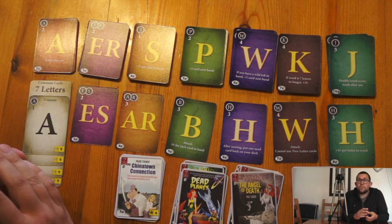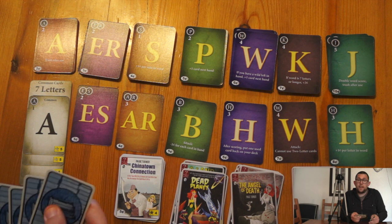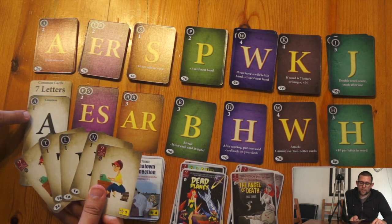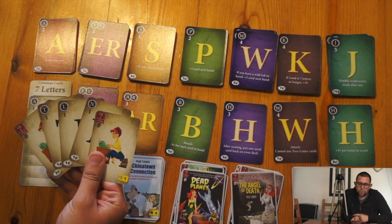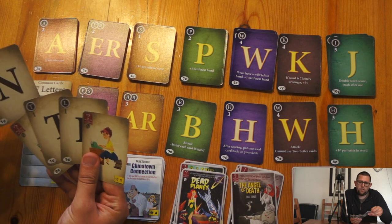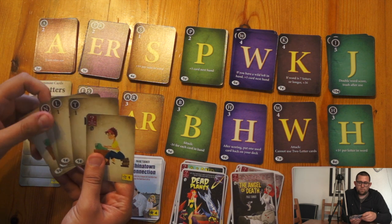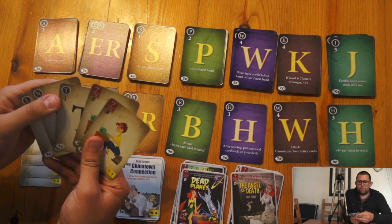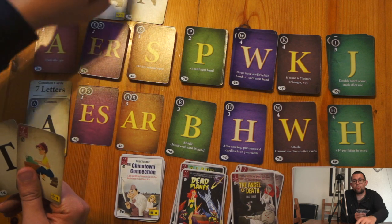Players shuffle these up and deal themselves a random hand of five, then using those five cards they will make a word using as many letters as they can, also using the common letters. For example, I could do NAT with the A, but I can also use wild cards as anything. So I could do L-O-A-N with the wild card for loan, and that would get me three to spend.